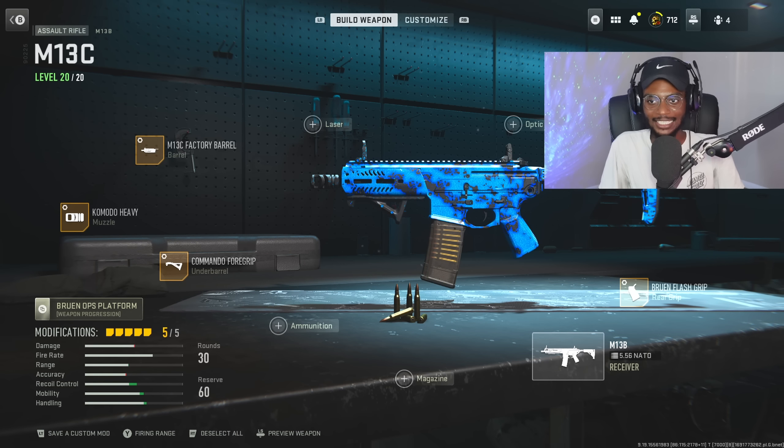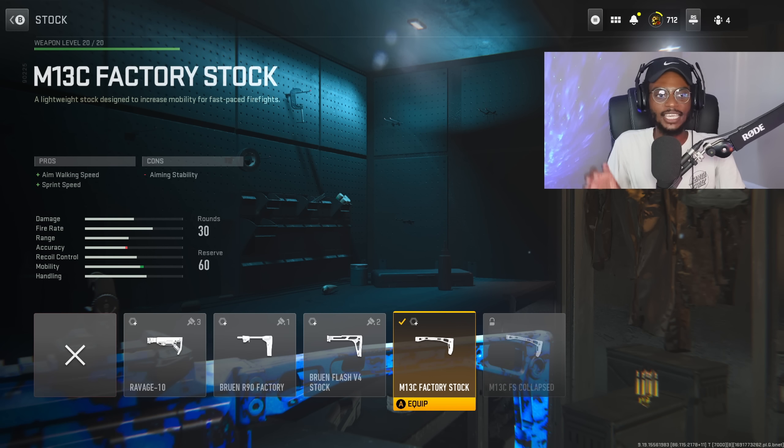This is where things get interesting. Under the stock, we have the M13C factory stock. This is gonna allow us to bump up that close range handling and transform this M13B assault rifle to the C variation. We're gonna have increased aim walking speed and sprint speed — very good attributes for this weapon.